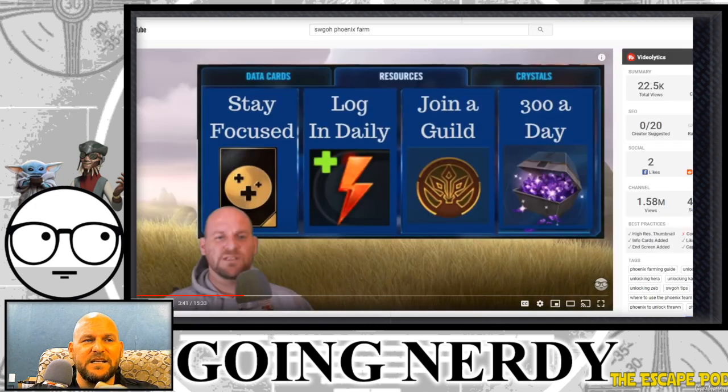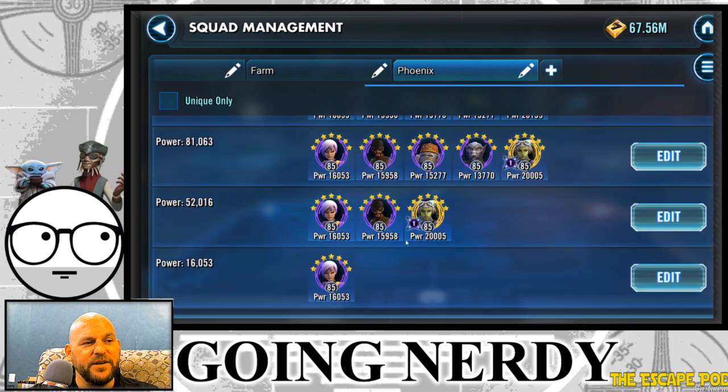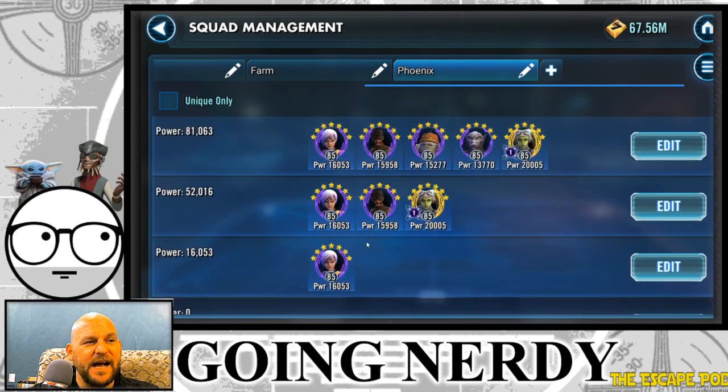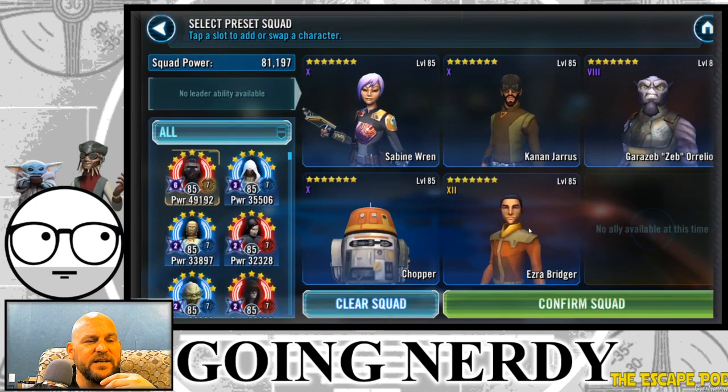You'll need those crystals for the refreshes we're going to be doing. I have this broken down into four different rounds. As you can see, Sabine is going to be the hardest character to farm, Kanan the next hardest. These two are equally difficult, and then Zeb and Chopper are the easiest — though they do compete for similar resources.